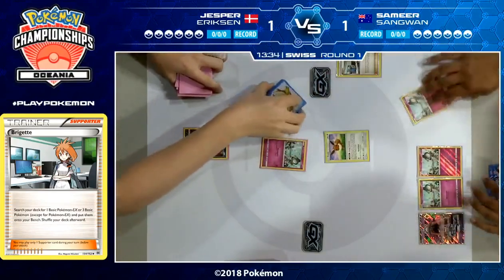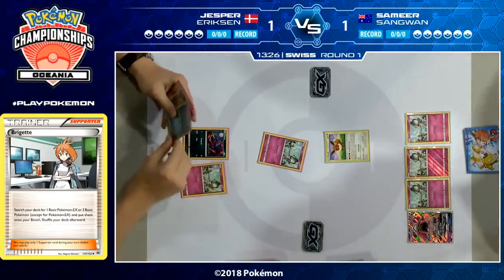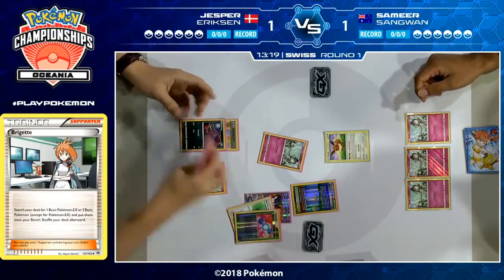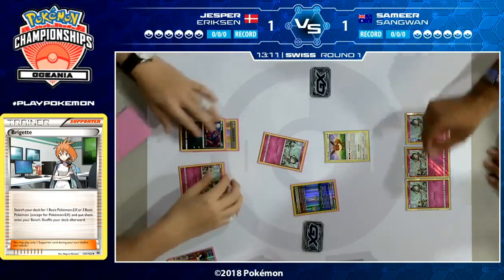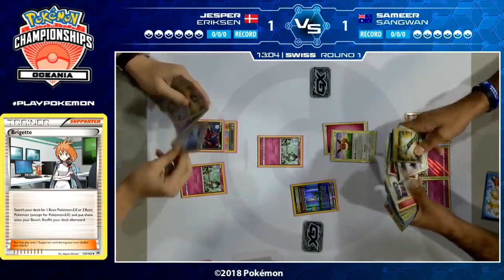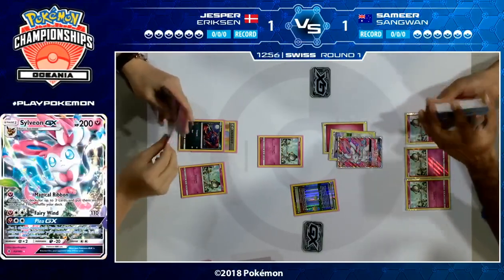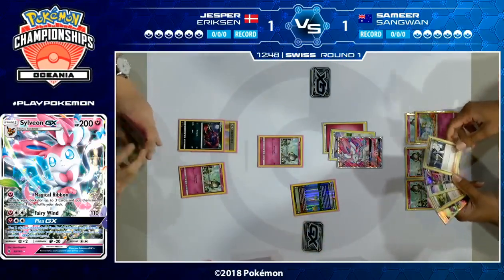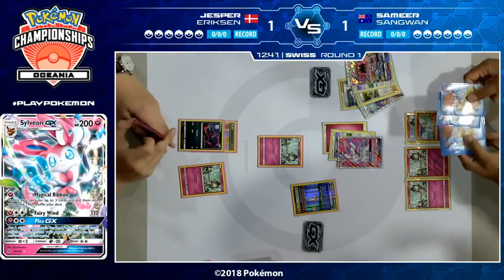The huge difference is that Jesper is not knocking out Ralts this turn. So as long as Samir can get some evolutions going next turn, he's got the setup. Not a terrible Parallel City from Jesper here, because he's actually freed up a bench space for Samir — when that Parallel City goes away, Samir doesn't have a Tapu Lele on the bench, which in some ways is actually quite nice. Samir draws a Fairy Energy for the turn, so thanks to Energy Evolution, we'll see Sylveon GX. And this time it's Jesper who does not have the great start.